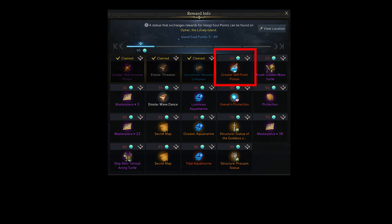You can obtain a skill point potion by collecting 20 island tokens. I have a guide video on obtaining the best 20 island tokens, so if you follow that guide, you should be able to receive the reward fairly quickly.